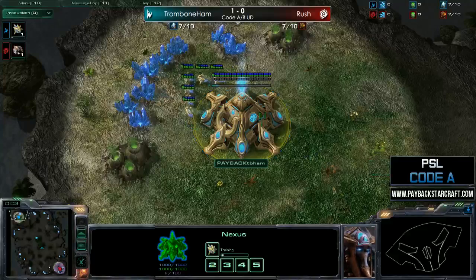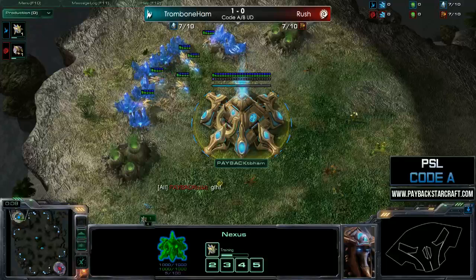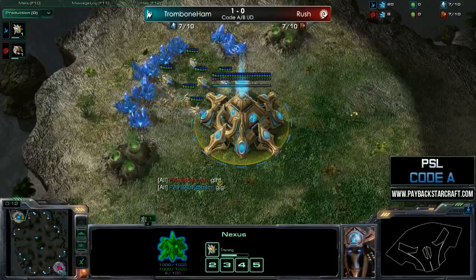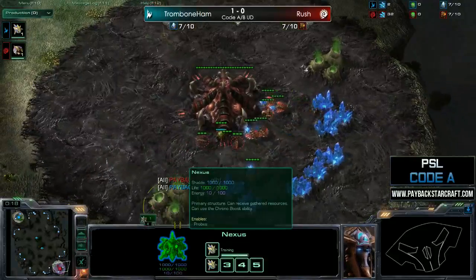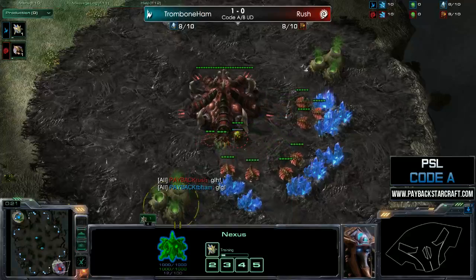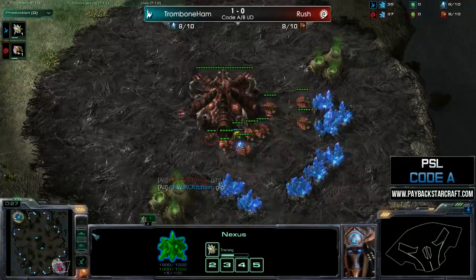In the top left-hand corner, it is our teal Protoss slash random player, Trombone Ham. And in the bottom right-hand corner, still wearing red — we love it when players wear the same color throughout their series — it is our red Zerg player, Rushers.